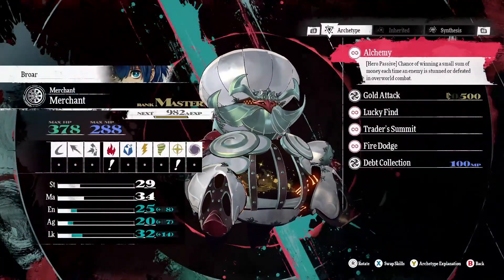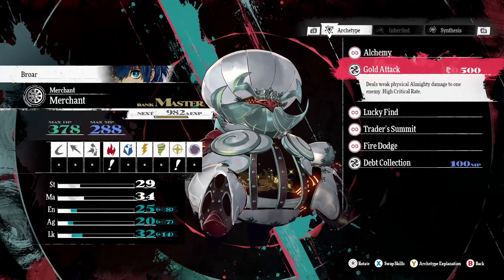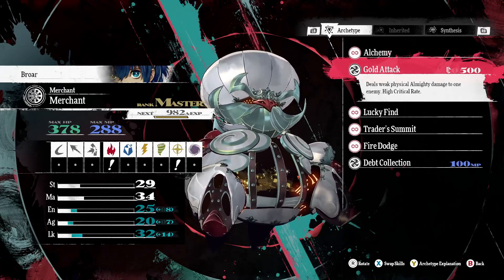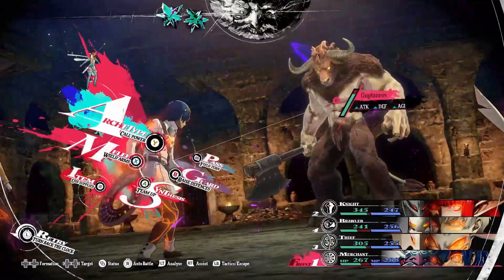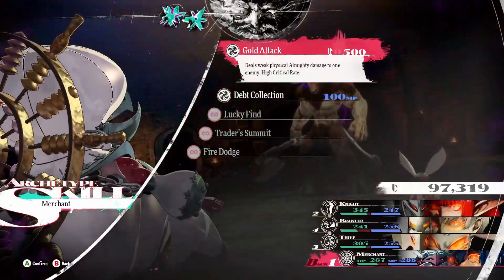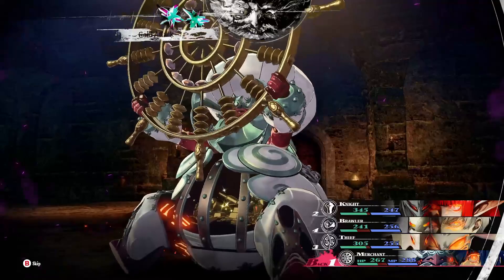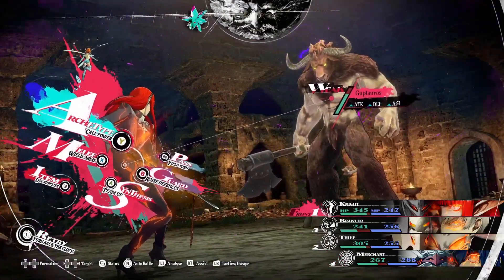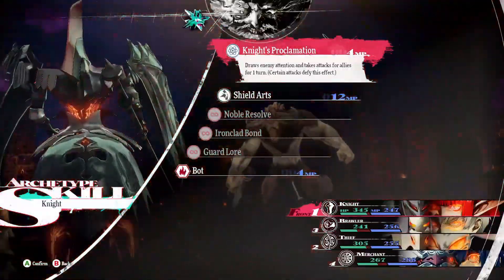I used Gold Attack first, and then when I unlocked the Tycoon archetype, I moved up to the Gold Rush skill. Inheriting one of these is something I highly recommend doing ASAP, because they deal weak slash heavy almighty damage with high crit rates. Normally skills cost HP or very precious MP, but these cost money — and if you follow my guide on the best way to farm money, that won't be an issue. Almighty damage has no weaknesses, so combined with a high crit chance, these skills are a must-have.